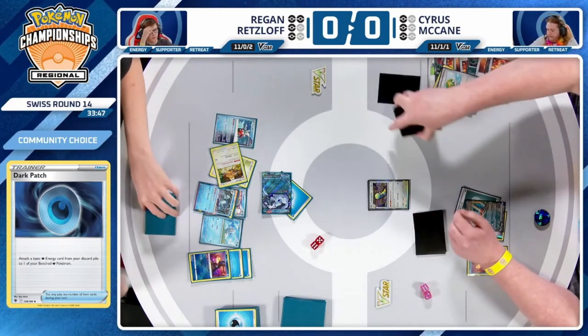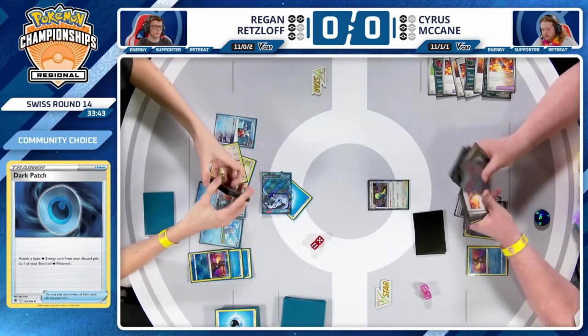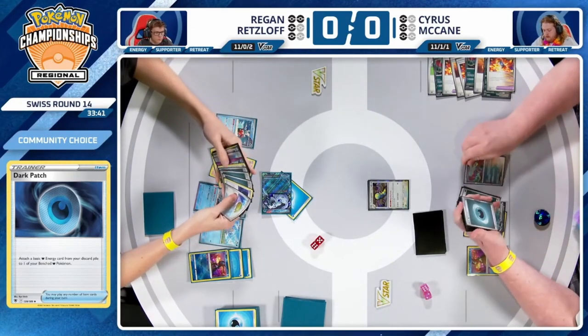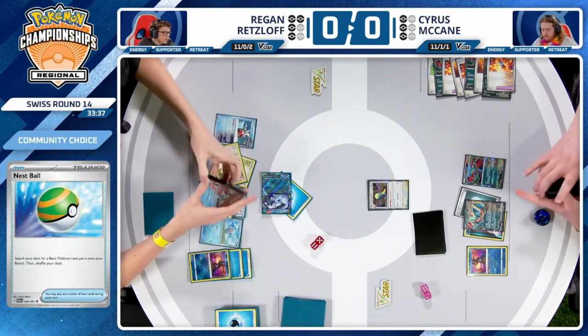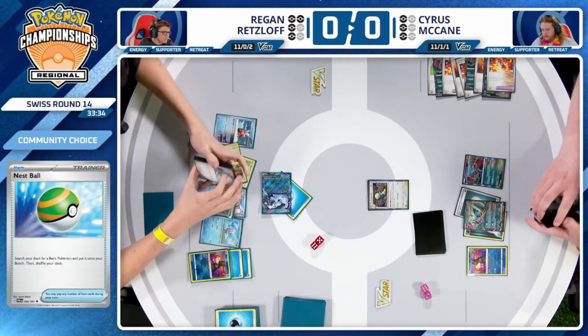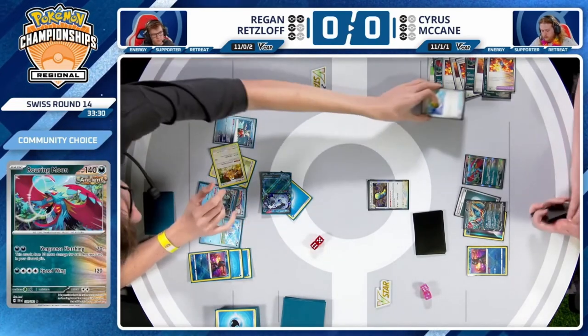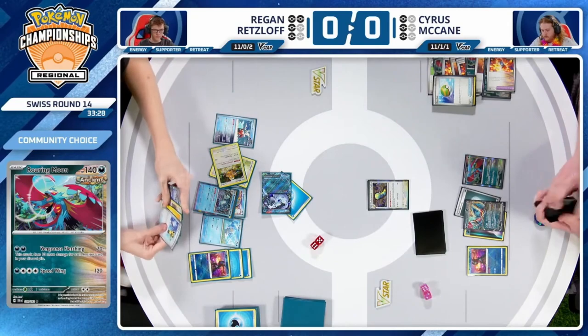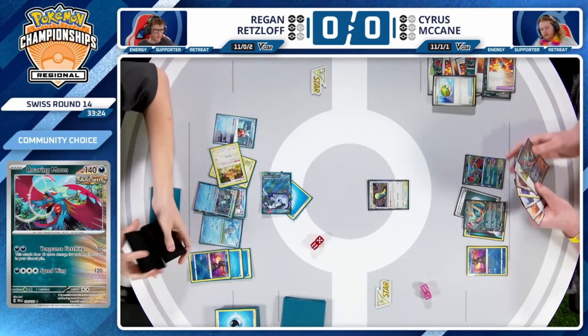There's a chance Cyrus could set up a checkmate from this position. If he was able to set up two Roaring Moons, there's nothing stopping him from taking a game win even with a zero-card hand. Cyrus will still try to establish one baby Roaring Moon — non-Rule Box Roaring Moon — whatever you want to call it.